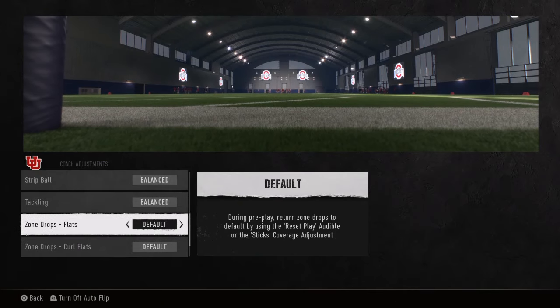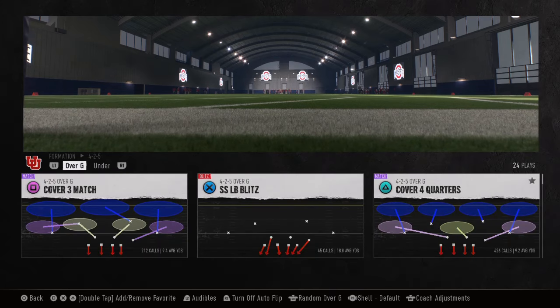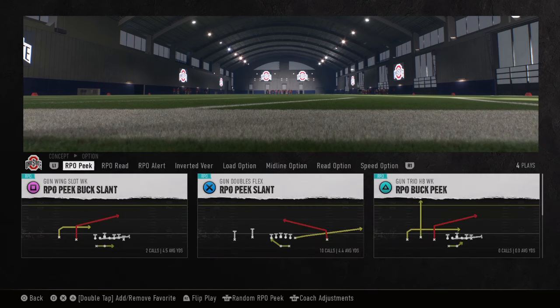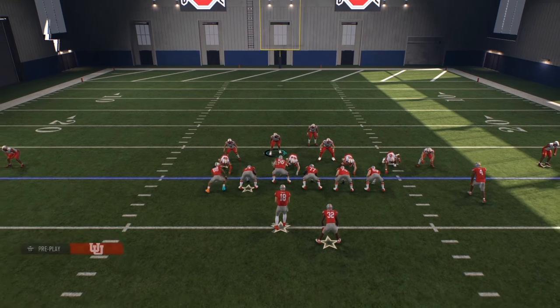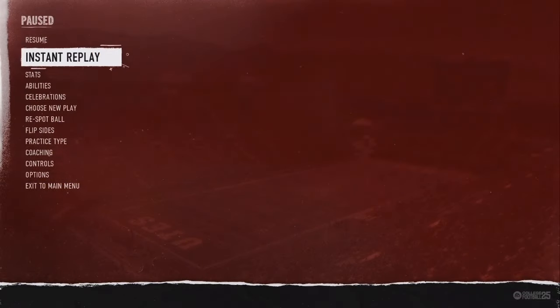What's going on beautiful people? Today we're going to go over the number one defense to stop jet sweeps and RPO cheese. We're going to be using cover four quarters. It's best to do this out of a four down lineman set because we are going to be dropping one of them into a seam flat. Every year in football you have what people call cheese plays, and every single year I find the best counters against them.